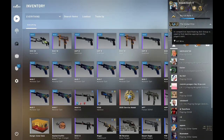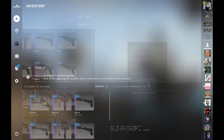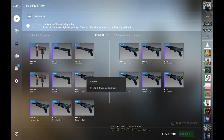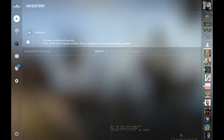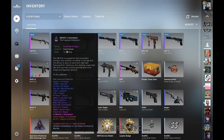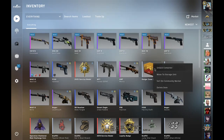I just reached Global Elite again on competitive and also Global Elite in Wingman about an hour ago. I'm a bit scared of doing this trade-up, but you won't lose that much unless you get the XM. Closing my eyes and hoping for the M4 — three, two, one... I knew it. Every single profit we made, we just lost by getting the XM1014. Damn, really hope you enjoyed the video.